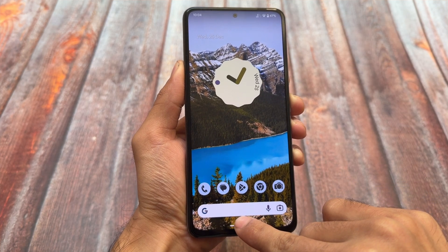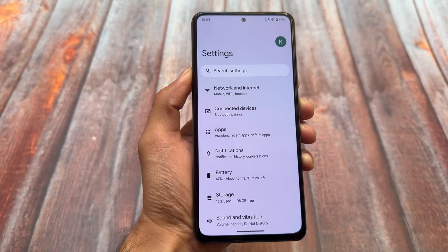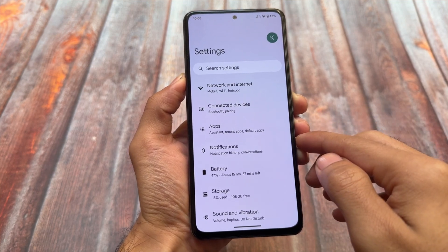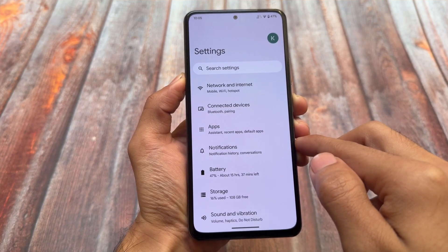If you're also looking for Circle to Search, it's not working and not present at all. I'm using Android 13 with Pixel Experience Plus official edition — Circle to Search is not here, not working even after updating. You can try some other tricks and mods to get it working, but by default it's not functional.